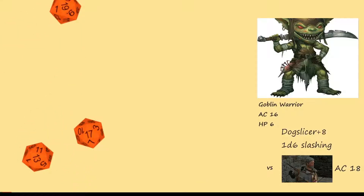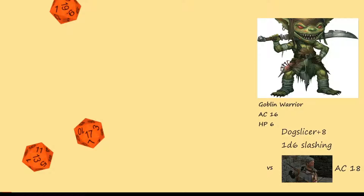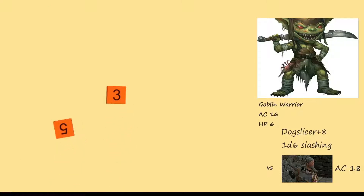Another goblin whales into him with three attacks against the flat-footed cleric. First roll: 13 plus eight is 21 — a hit against flat-footed AC 16. Second roll: 19 plus eight minus five is 22 — another hit. Third roll: 17 plus eight minus ten is 15 — just misses. Two hits with the dog slicers means plus two backstabber damage. Rolling 2d6 plus two — that crushes our hero, crushes his dreams, crushes the chosen one of Gorum. And that's all.